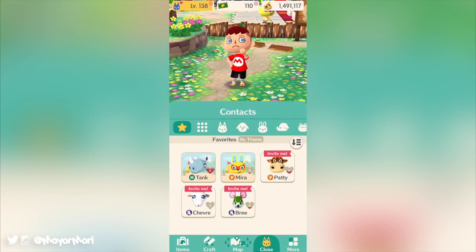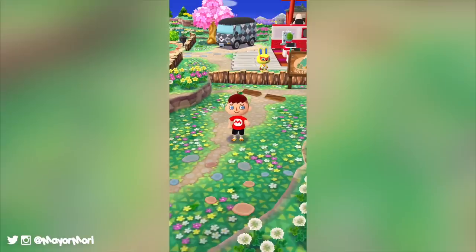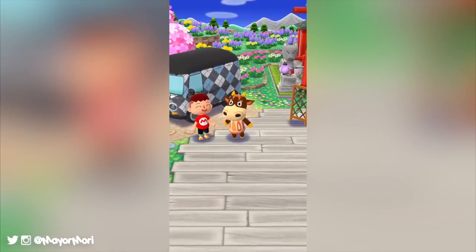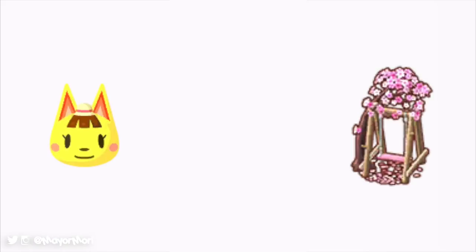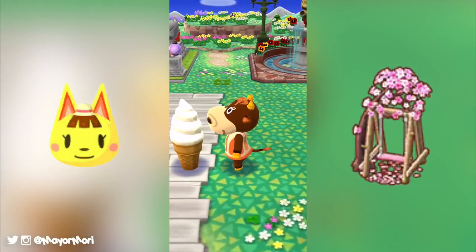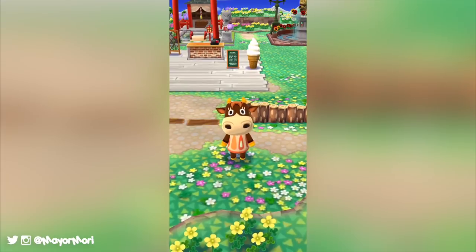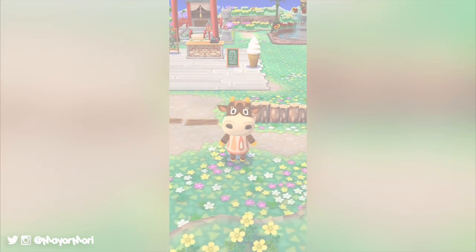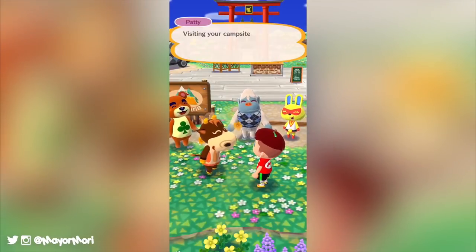We are coming to the end of the latest seasonal event so it's also time for the next special premium item. Available around the 25th of March, Katie's Sakura Swing will be available to craft and based on previous items should cost 350 leaf tickets. When this item is placed at our campsites, Katie will stop by, which is cool. The swing itself fits in perfectly with the latest fortune cookie stars and all of the items obtained in the last couple of springtime events.